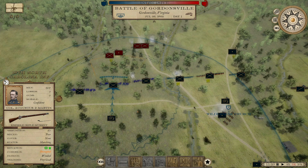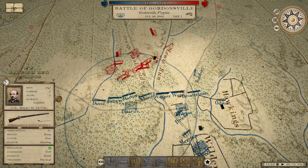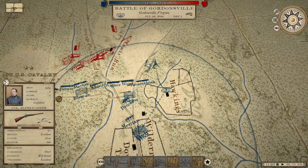The 18th North Carolina — back in their old stomping grounds where they historically mortally wounded Stonewall Jackson. I'm going to bring this cavalry up here just to help protect these guns. They're taking some casualties.